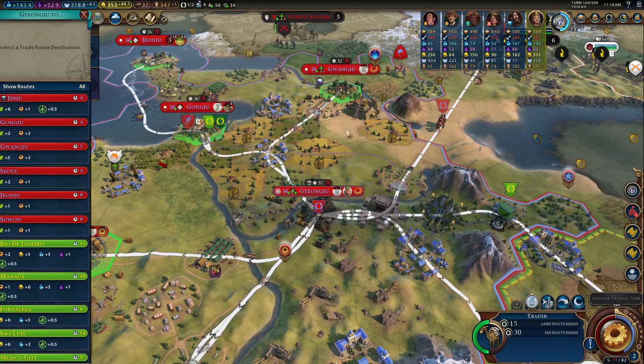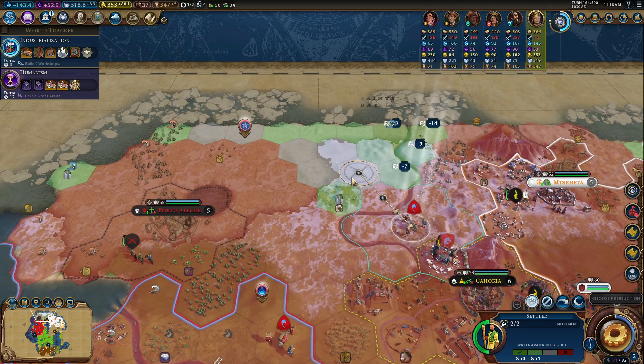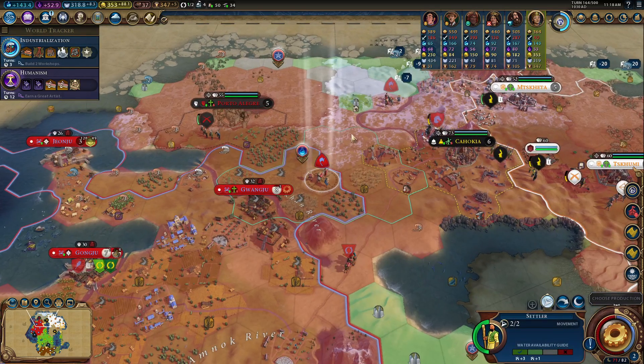What we're going to do is hold on to this and bring you over here. It's going to have a little production because of the hills tiles. That's perfect — one food, two production. Let's see if we settle there — it's going to be the best place for us.